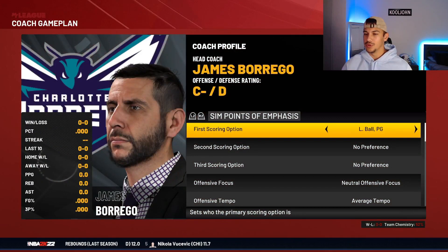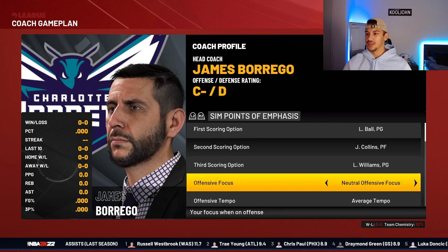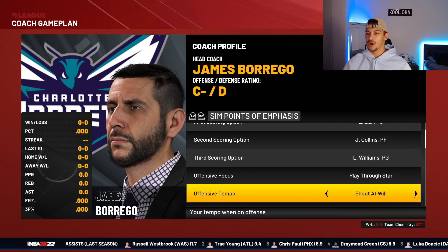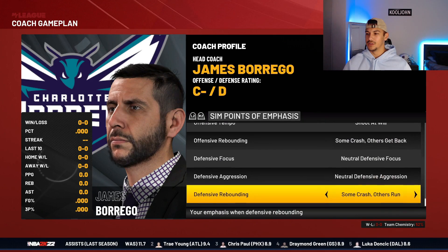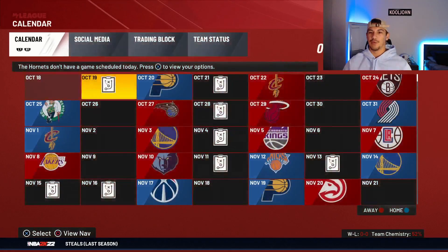We will go with LaMelo as the first scoring option, Collins as the second, Lou as the third. Play through our star, shoot at will, run in transition. Let's see how we do in our simulation through the season.